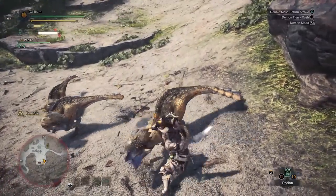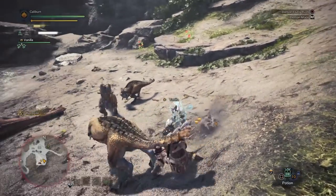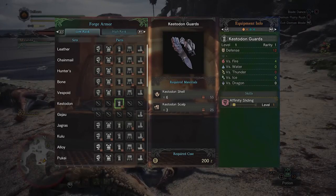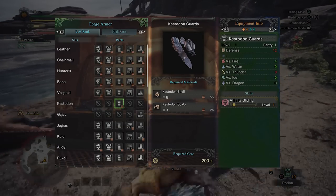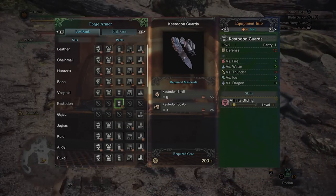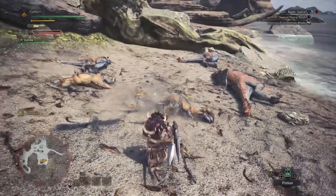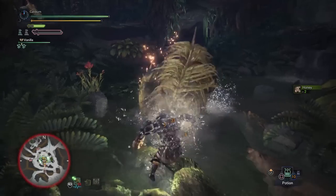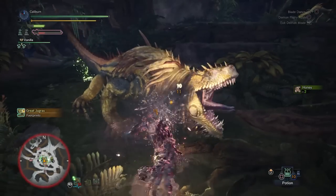Early on, you'll be given an assignment to hunt Kestadons. After carving some, you'll unlock the ability to build Kestadon Gloves. Build these for Affinity Sliding, which gives you a temporary boost to your critical hit rate after sliding. They also have a strong defense boost over bone gauntlets and should be picked up for most weapon types. This set will be enough to tide you over until you hunt Great Jagras.